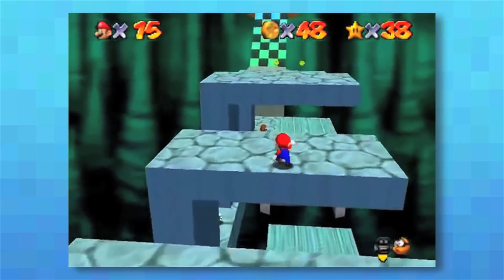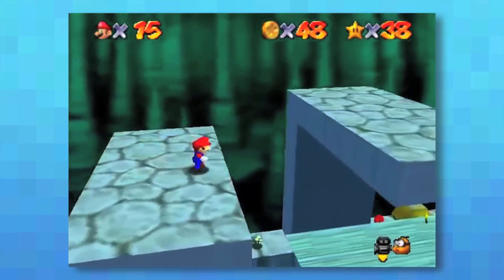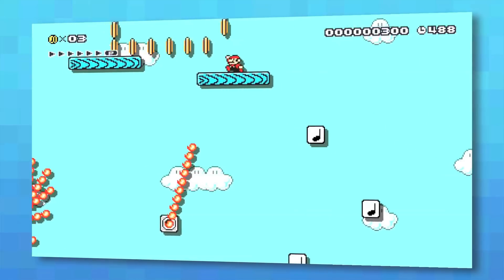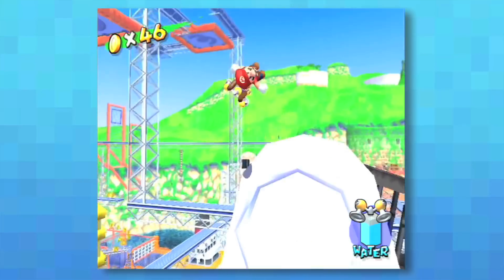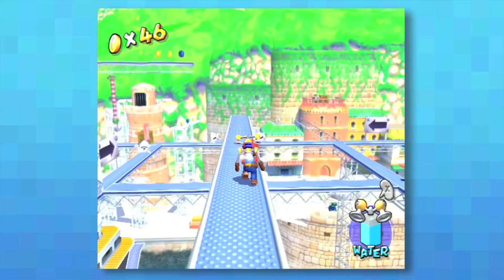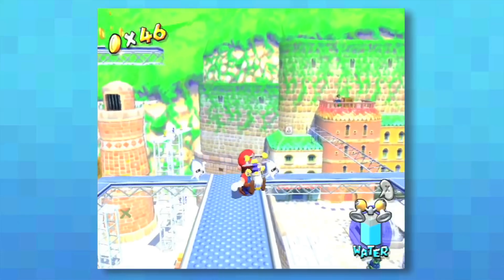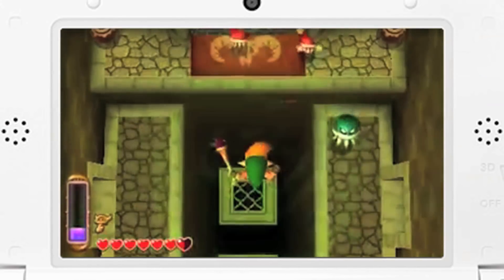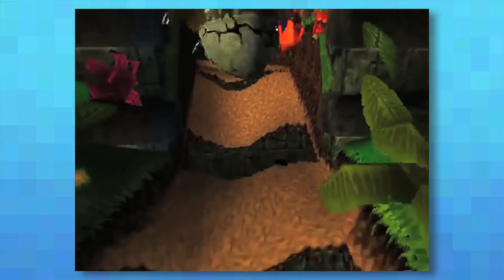Another immediate issue is depth perception. Within a platform game, you need to know that if you're jumping for a platform, will you reach it? Will you overshoot it? In 3D, are you going at the correct angle? As the image you're seeing on a screen is flat, these are much harder to read, as you have no true sense of depth — unless you're playing on a 3DS, which actually helps with this issue. In order to solve this, 3D games such as Crash Bandicoot added a shadow underneath the character, so anytime you jumped in the air, you could track the character's shadow to know where you actually were in relation to the platforms and the stage.